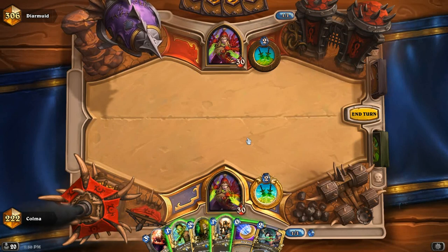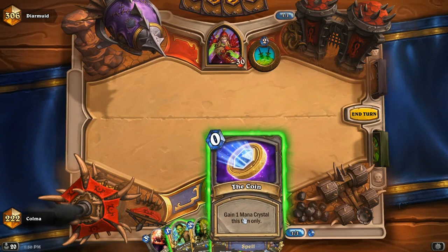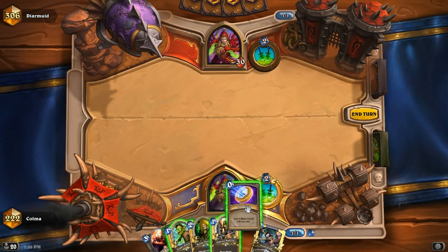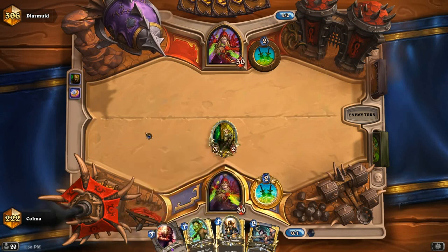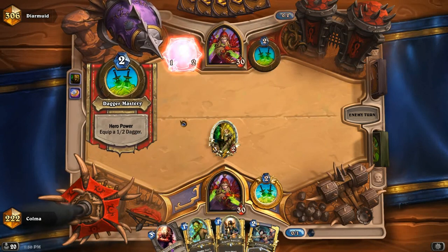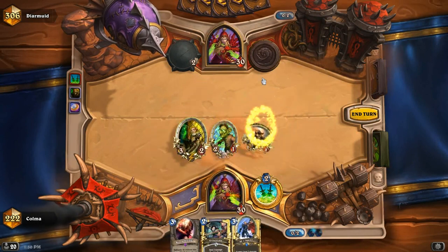And just hope he doesn't have a backstab. Do I want to try that? If I don't do that, he will always have that backstab for the Knifejuggler. Let's just go for it. Then maybe later on I can get the Blood Knight on the Argent Squire. If next turn I play the Argent Squire and the Leper Gnome, I'm more likely that the shield will stay up for turn 3. No backstab, please. Alright! We dodged it. Let's do this and get 5 damage in.